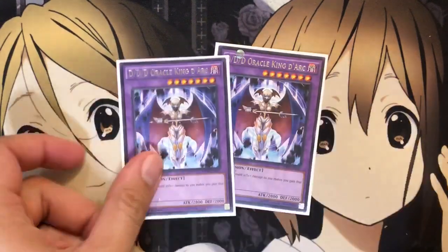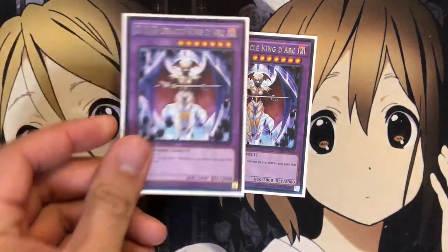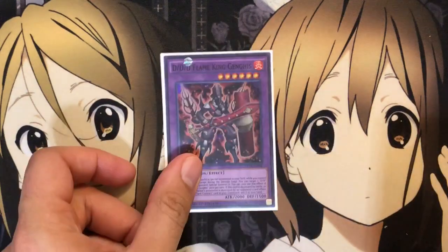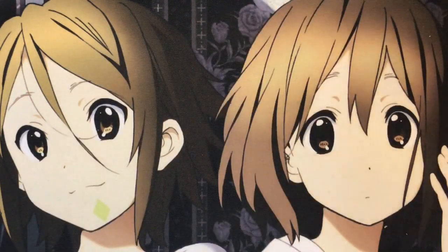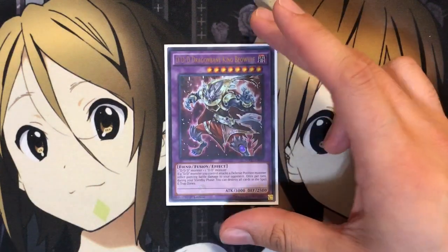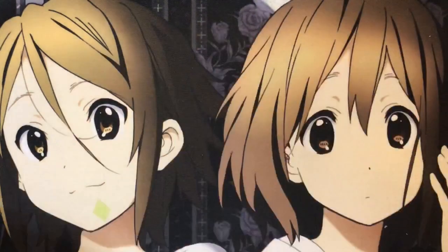Onto the extra deck: I run two DDD Oracle King D'Arc, one of the easiest fusions to make in the extra deck. You gain life with this card, so it's kind of a backup, easier card to get out than Leonidas. He's also a level seven, so take that in mind — this card helps with additional special summons as well, and bigger plays can be gotten off with him. And with King Beowulf, you just need one DDD monster and one DD monster. This card really helps with some kills since he has the piercing effect and 3000 damage on his own, and the spell and trap destruction effect helps as well.